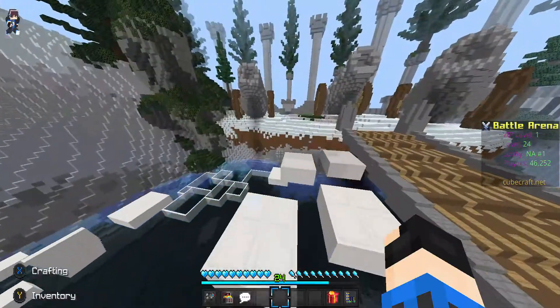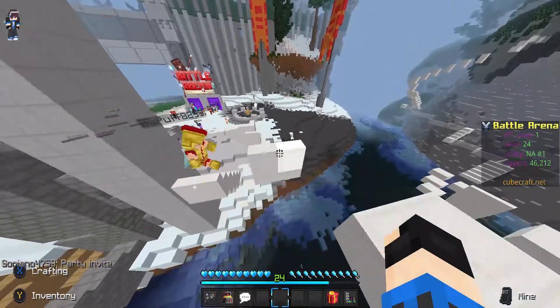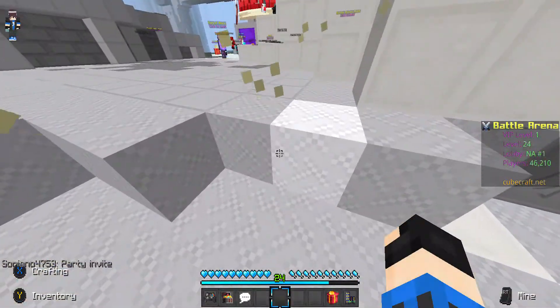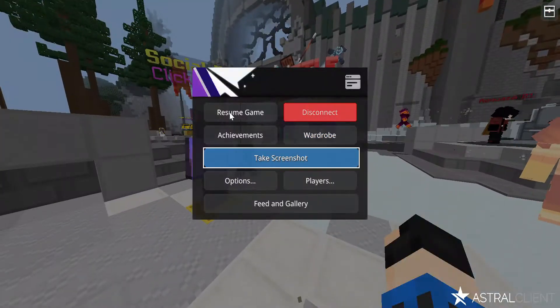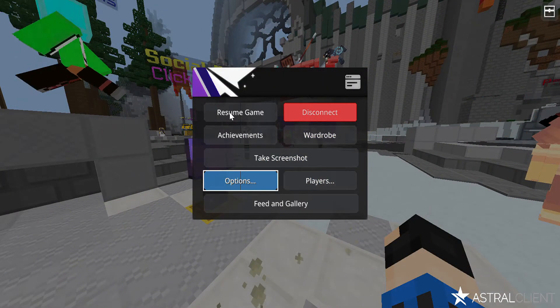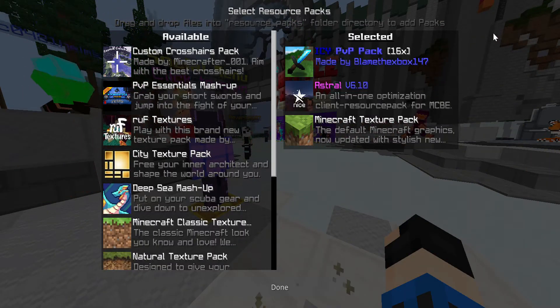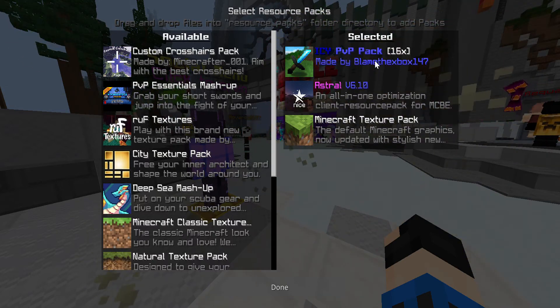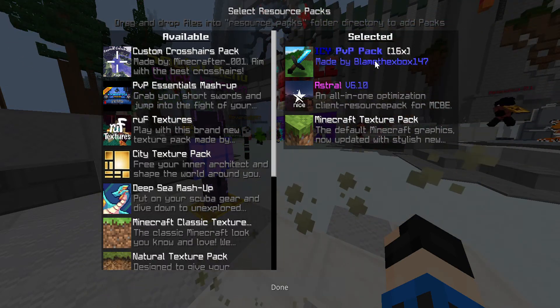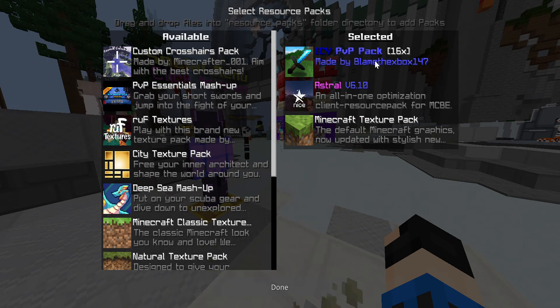No offense to the Minecraft crosshair but it's actually kind of trash. Anyway, I've been rambling too long. For the texture pack, I want to show the one I use in case anybody wants it — I use the IC PP pack, it's really good. Thank you IC for actually linking Media Fire.